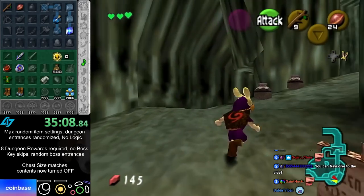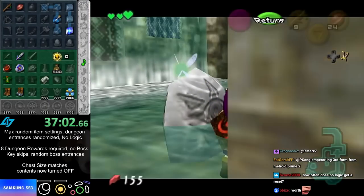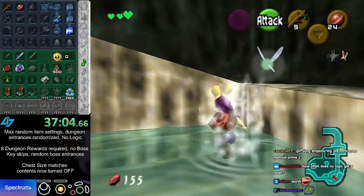I'll check Zora's Fountain first because I have to come back down again afterwards anyway, and then I'll buy the hookshot when I come back down.